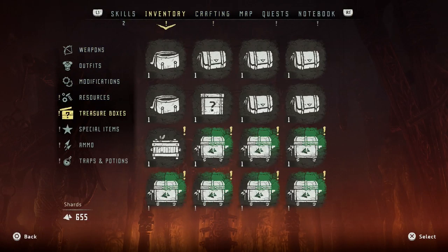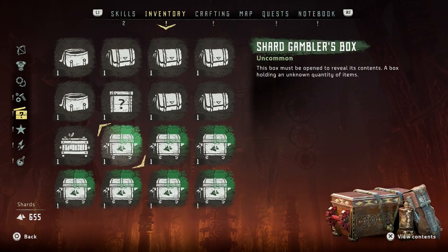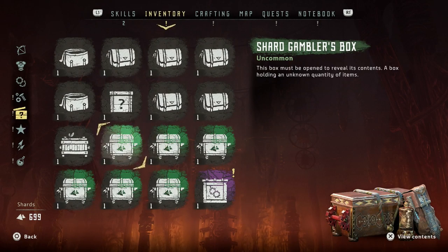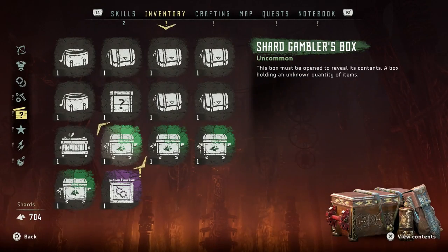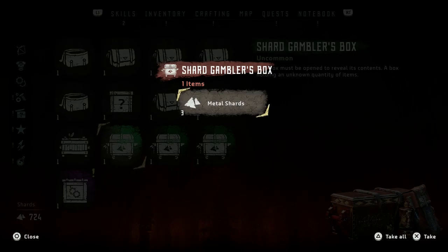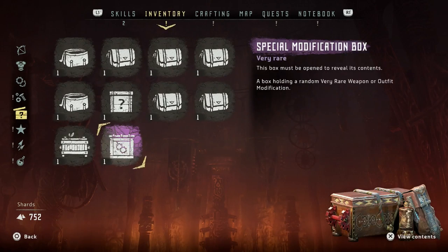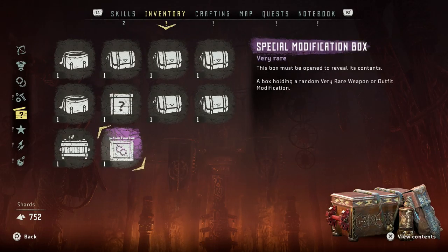We're going to our inventory, treasure boxes — because of these we have many. I want to see what's in these gambler boxes. Three metal shards, 20 metal shards — that's 23, 29, plus 15, it's 44, 45, 49, 69, 72, 92, 97. We spent 100 shards to get 97 shards back.